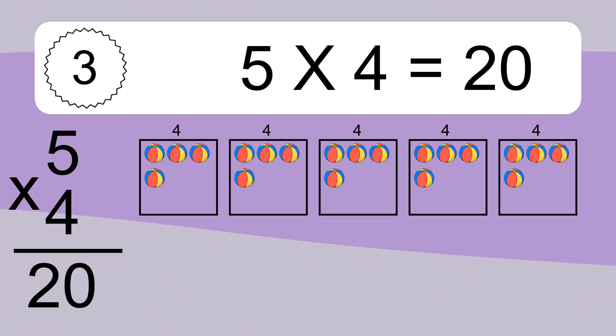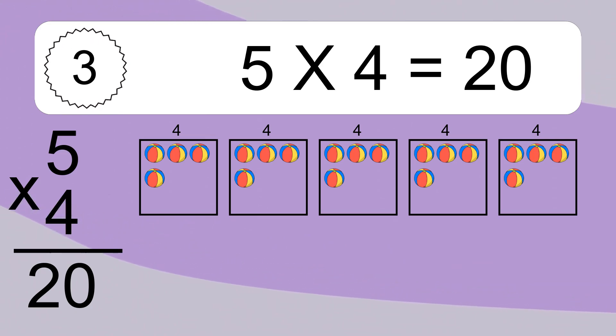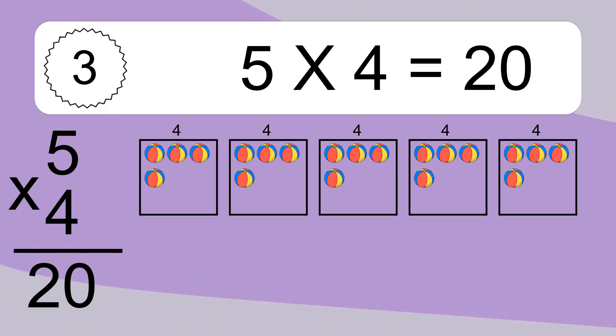5 times 4 equals what? We have 5 boxes, and each box has 4 colorful balls inside. If you count all the balls in all the boxes together, you will have 5 times 4 balls. This equals 20 balls.